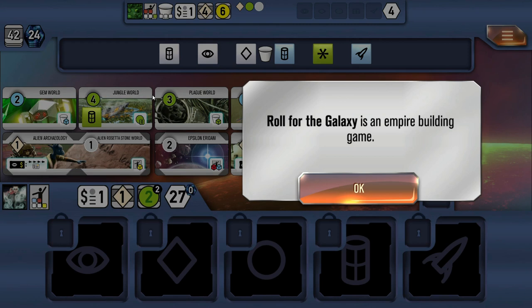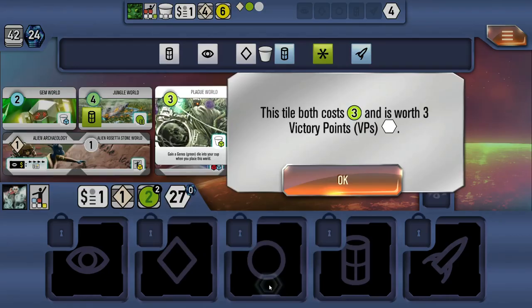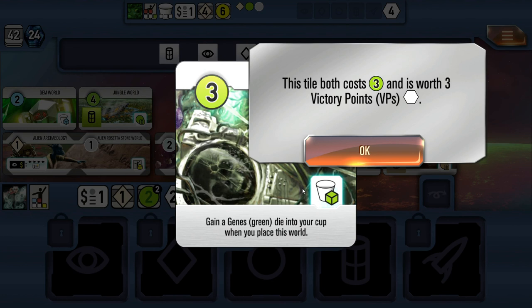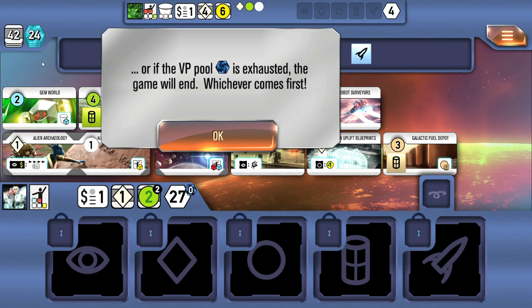Roll for the Galaxy is an empire-building game, very similar to Race for the Galaxy, and through a series of rounds you place tiles into the space empire. The tiles have a simplified system where the cost and the value of the tile are the same. Like Race for the Galaxy, once a player has built 12 tiles the game will end, and also if the victory point pool is exhausted the game will end, and then we see who has the most victory points.